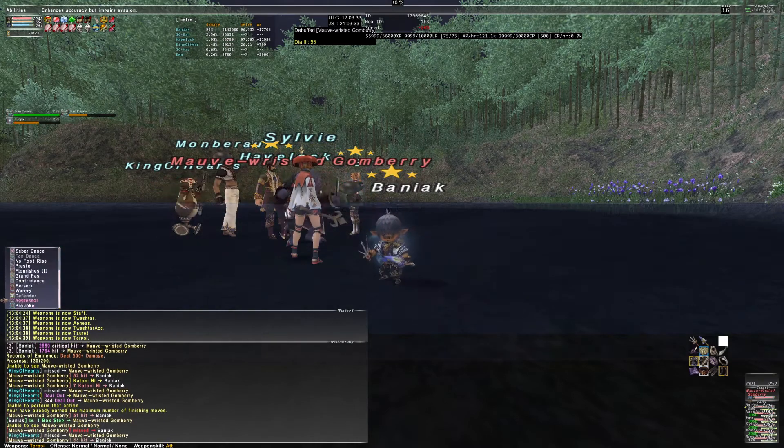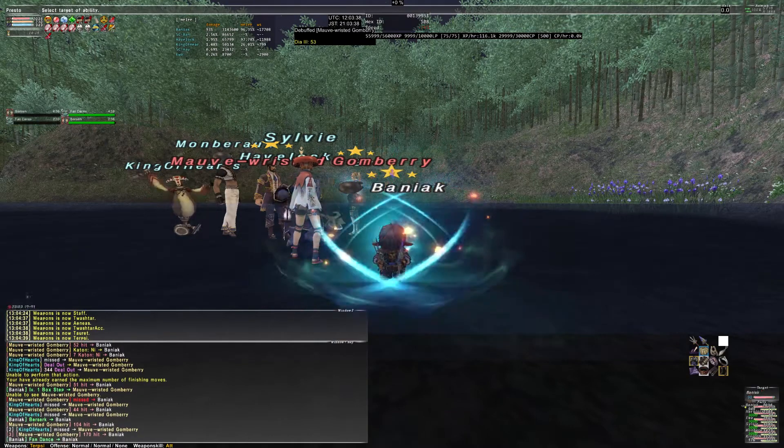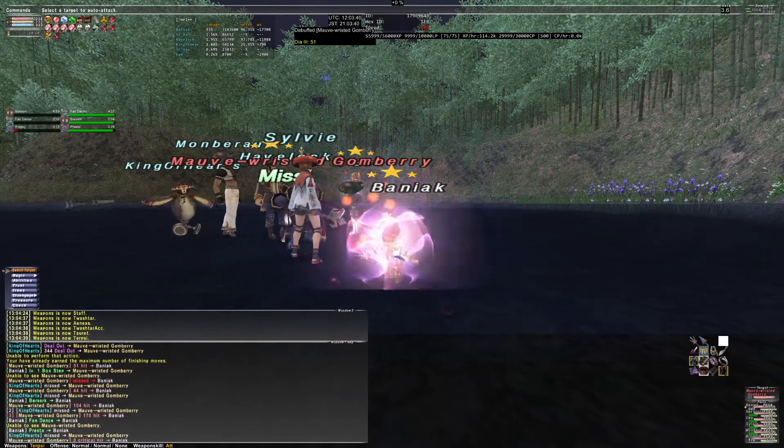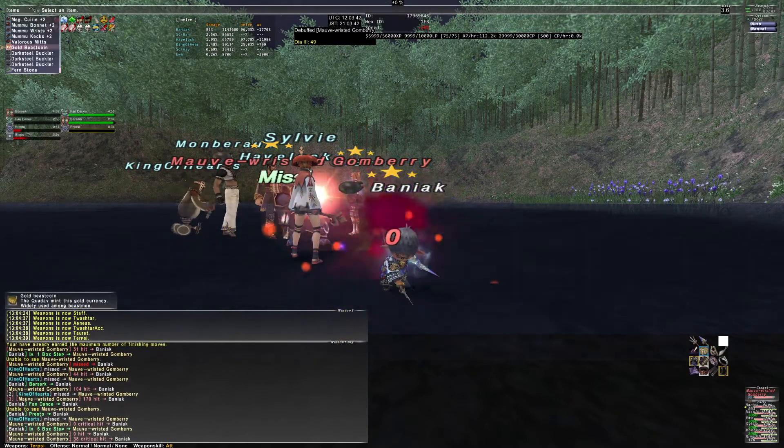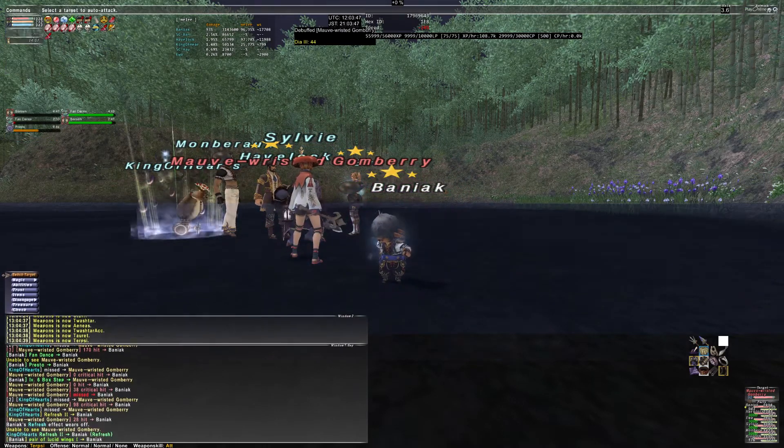All 3 main weapon skills on Dancer got a boost with the addition of Glatis. Evisecration got a boost of around 7%, Pyrrhic by around 11%, and Rudra only by 2% — or none if you have access to great dark matter augmented Herculean pieces.